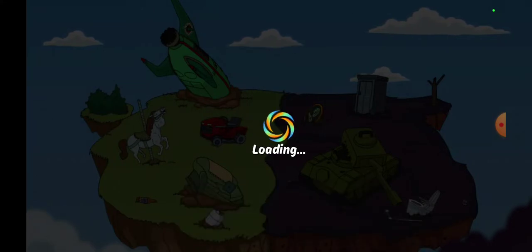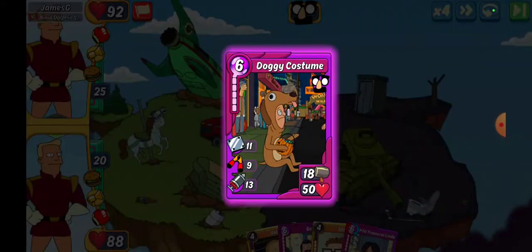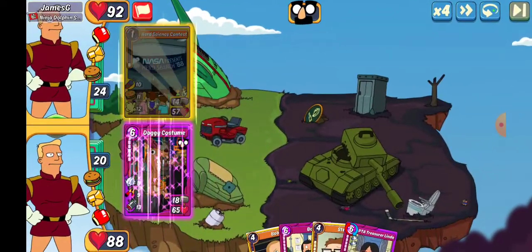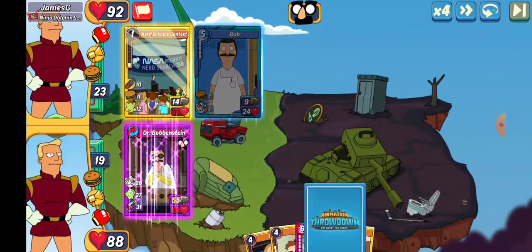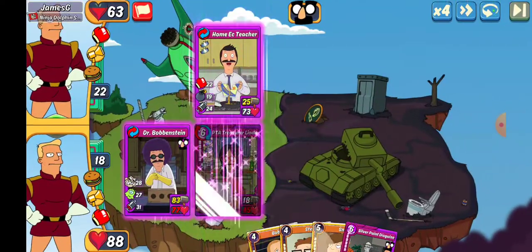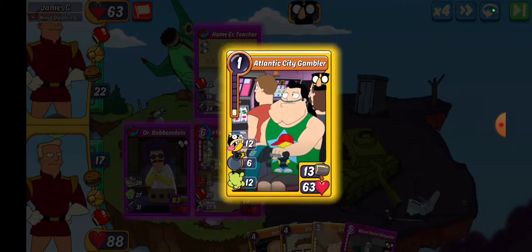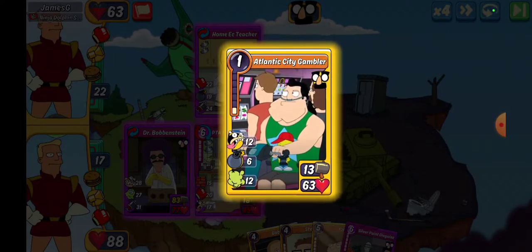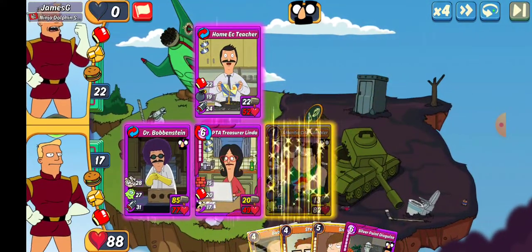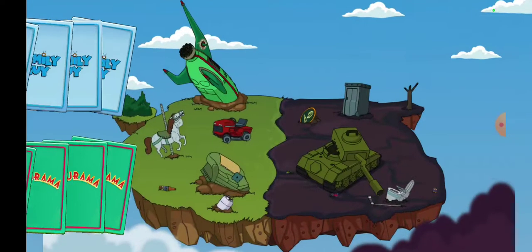James G up next. We have an item so we'll go with that. They go Nerd Science Contest — I'm going Dr. Bobbinstein because that seems safer. We'll do PTA Treasurer to block out that Bob. It's over in slot one — that's what I was afraid of. We'll play Gambler for the HP but we're gonna get dinged for no leeches. 89 — win quick but ugly.